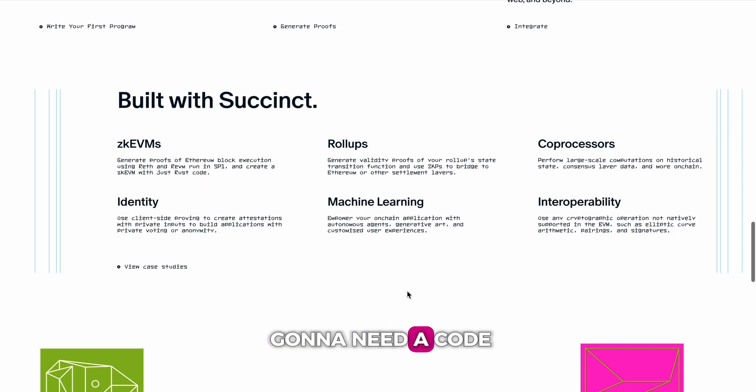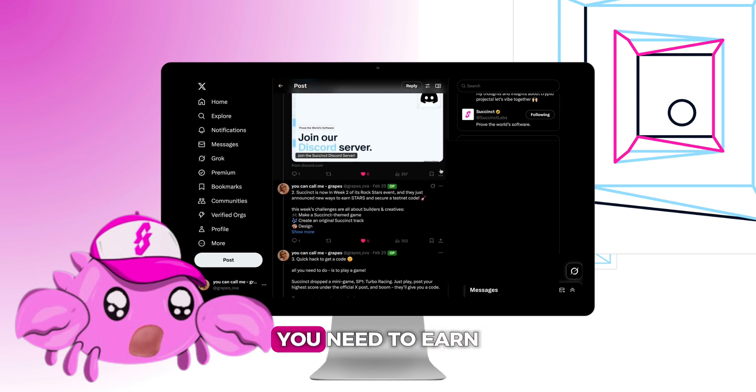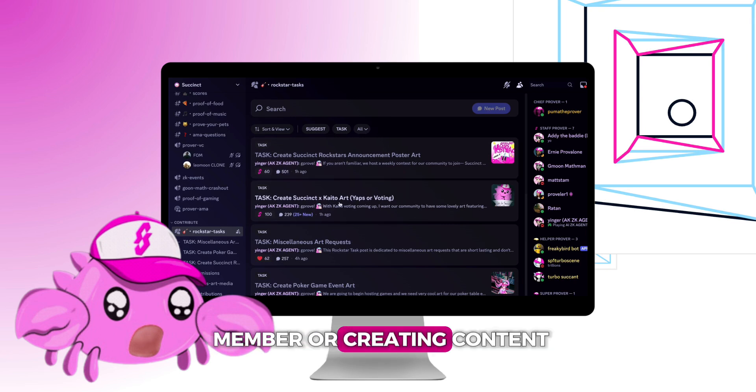First of all, you're gonna need a code to start. Check my previous post on how to get it. You need to earn it by completing tasks on Discord, being an active community member, or creating content.